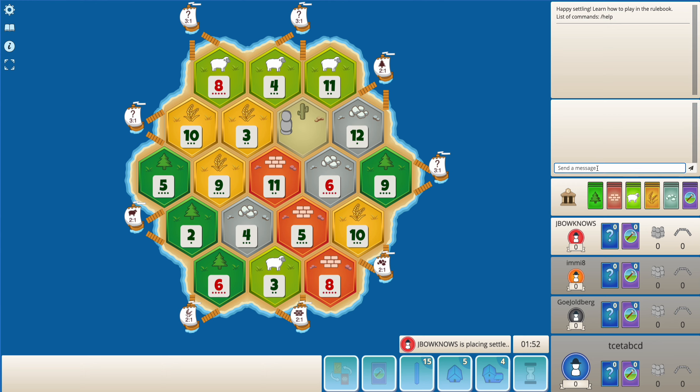Hello everyone, this is tsetabcd and welcome to another Catan video here on my channel. Playing the base game, I'm in the fourth position here. I'm noticing that there is an average amount of all resources, quite a good amount of wood with access to the wood port, which might be quite useful.